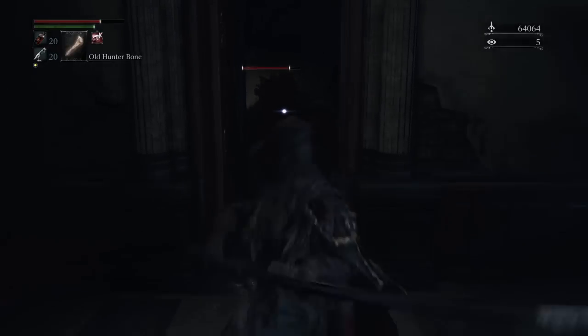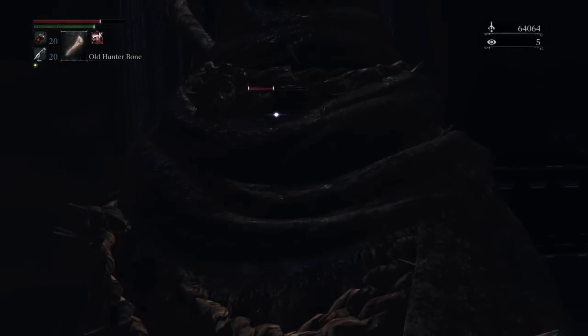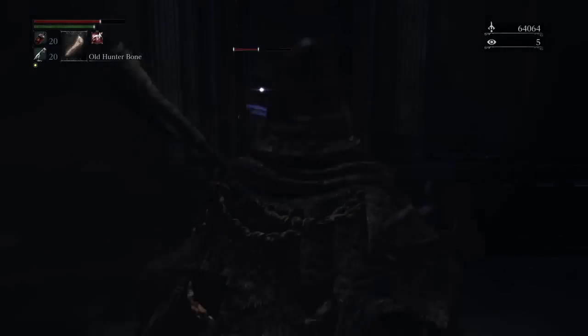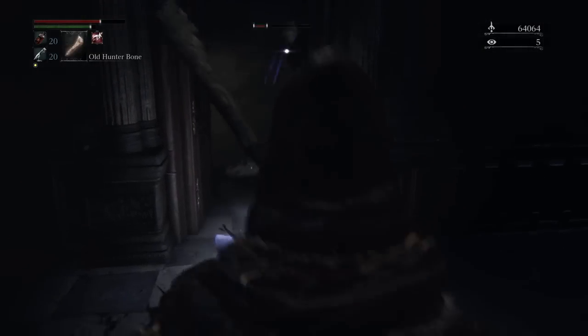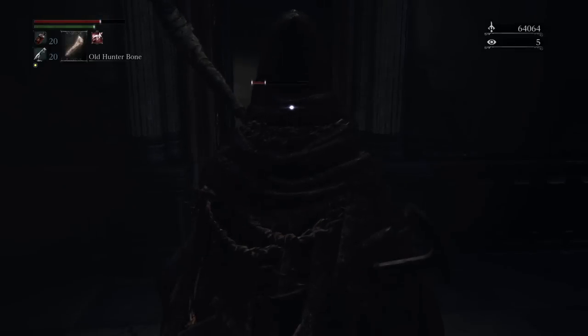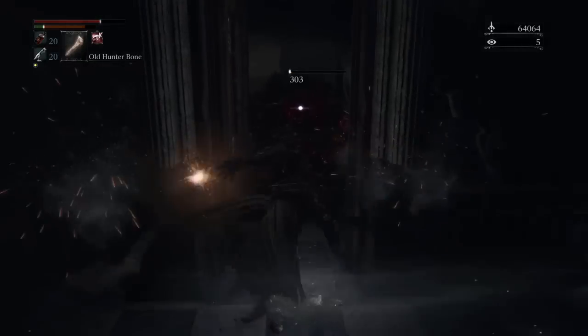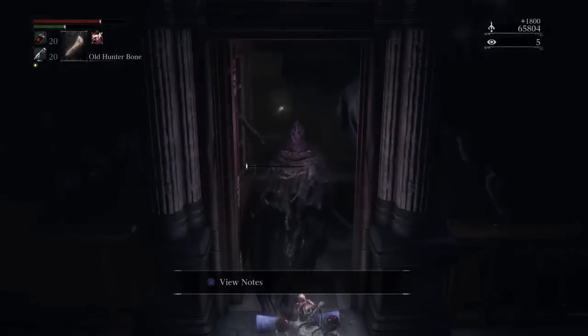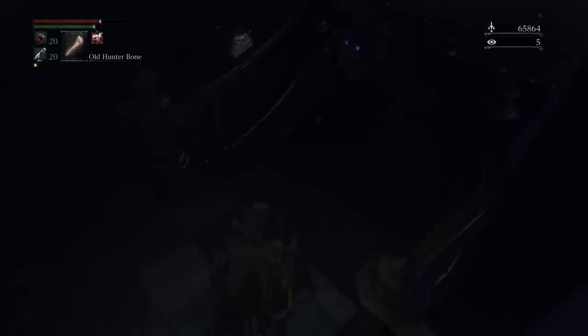You just go down there and pull them - you can grab all three that are in the center of the room. The first time in there they're going to wait for you to go down the stairs a little bit and they're going to drop onto the chandelier and fall down, so be careful for that. Run right back into this hallway and Leonidas them down. They drop around 1800 blood echoes and twin bloodstones up to bloodstone chunks, which is great.